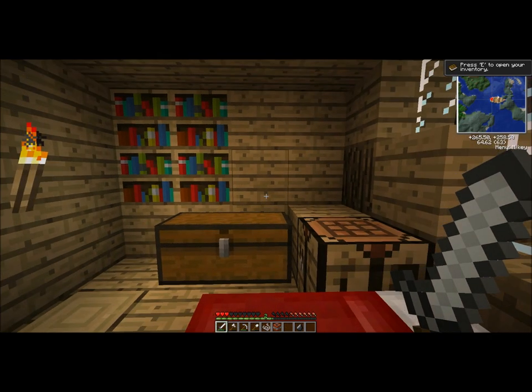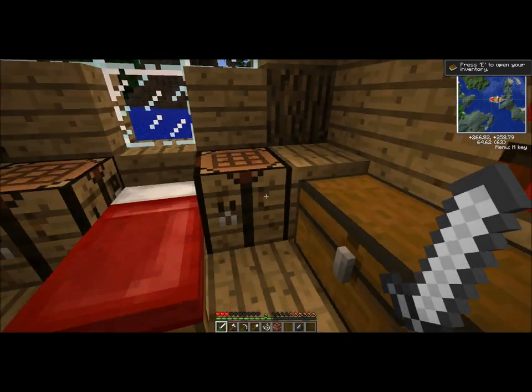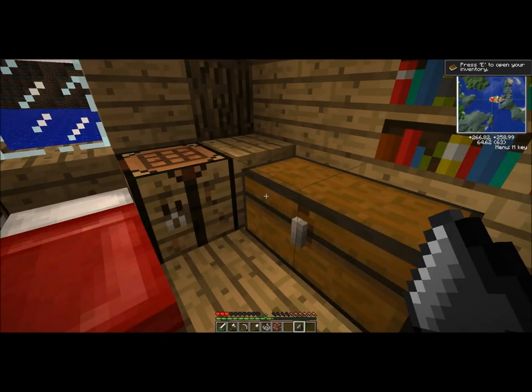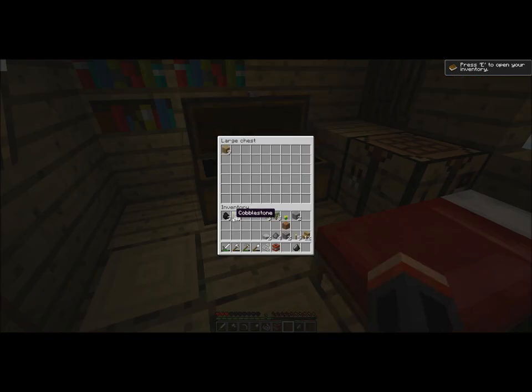Hey guys, welcome back to this quick episode of Tornado Survival. Last time we built this giant chest, and now you guys have all decided that we're going to live in it. We're going to make this a new house and live here in the Captain's Quarters.